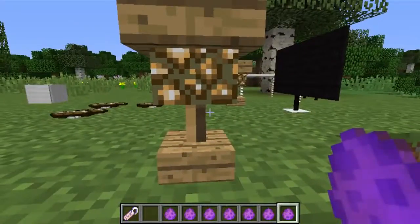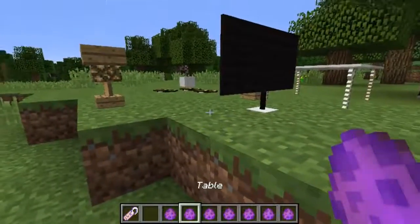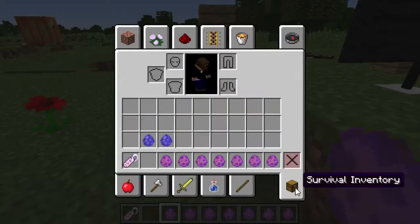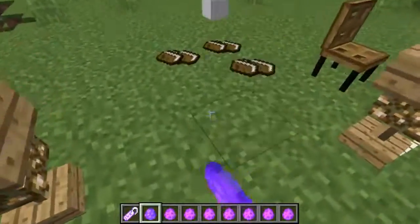You've also got a little lamp with what looks like a mini glowstone block in there. Yes, this is really some cool stuff. And then of course, if you're not sure about something, you just right-click on the get-help thing.